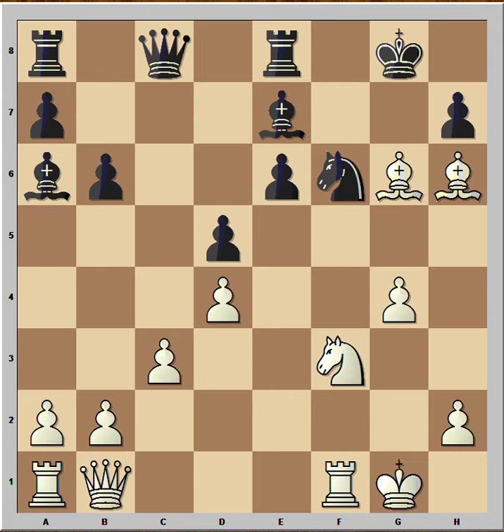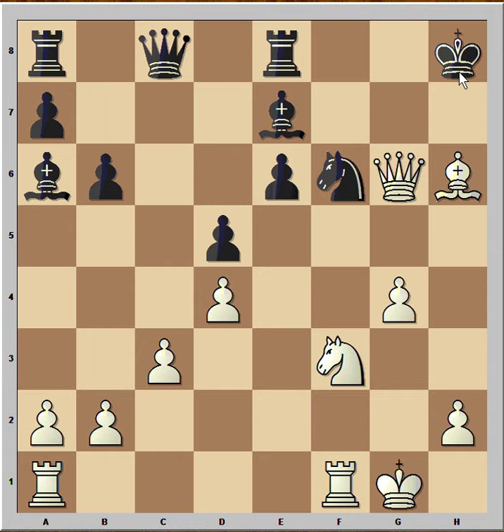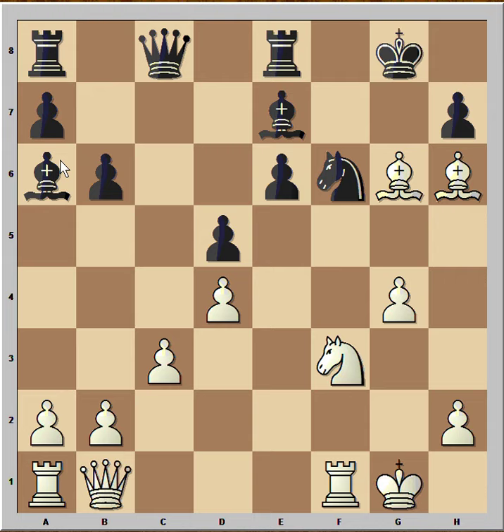Let's check what happens if black captured the bishop on g6. If pawn takes bishop, then queen takes on g6, king to h8, and checkmate! Wow.